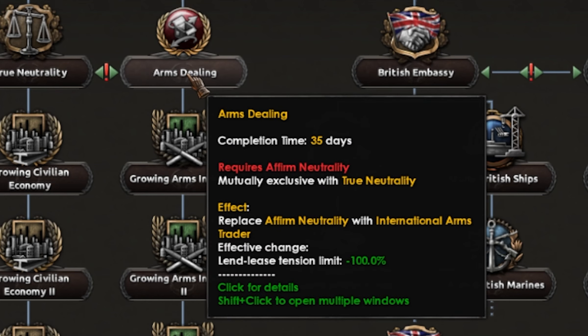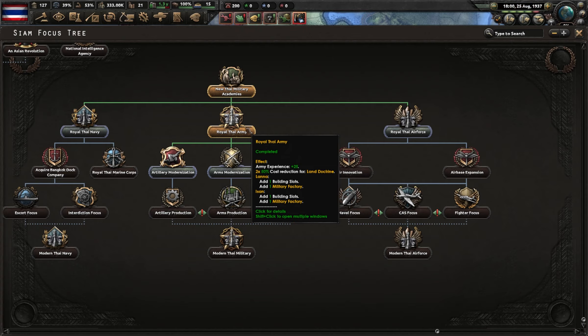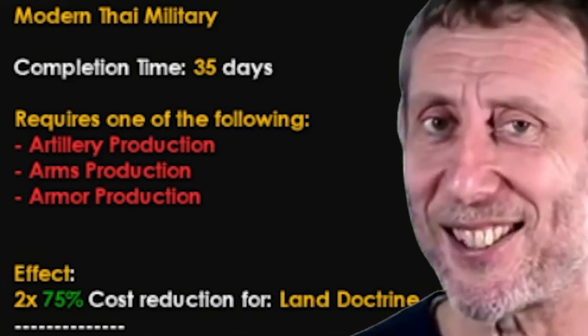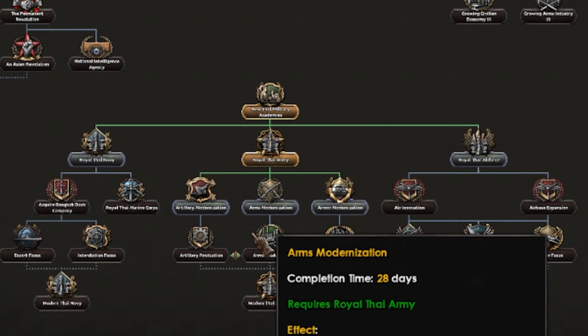Going neutrality will give me loads of military factories. Down the military line we get two mil factories, two more mil factories, and then a nice doctrine cost reduction. Since we're in 1937 I'm going to quickly rush through the military line.